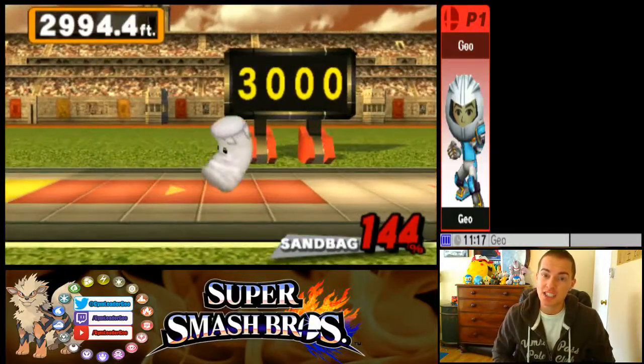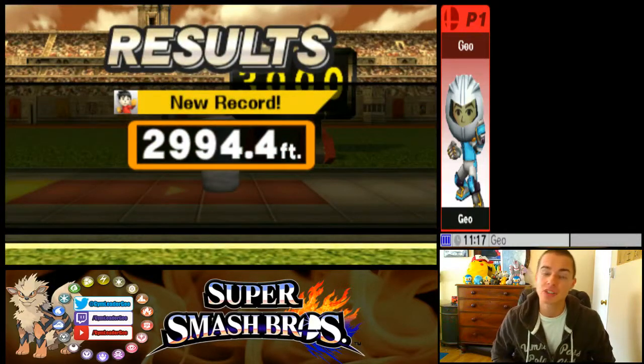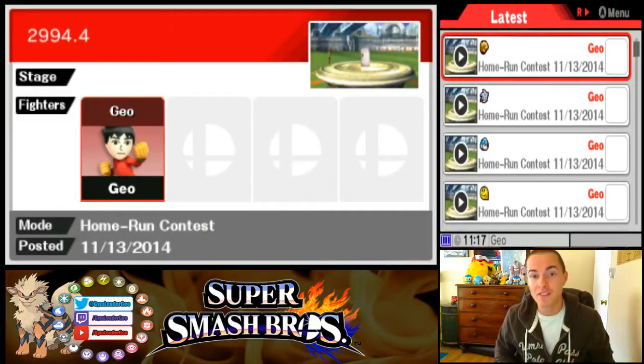That entire combo leaves you at 144 percent. The Mii Brawler actually has a pretty strong home run swing, so it nets a good distance even at a relatively low percentage. And you are golden at 2,994.4 feet with the Mii Brawler.